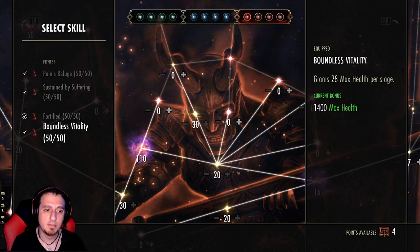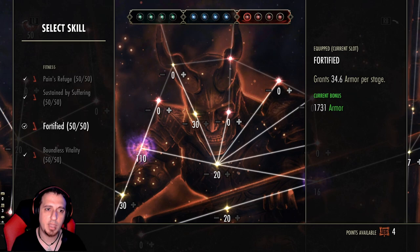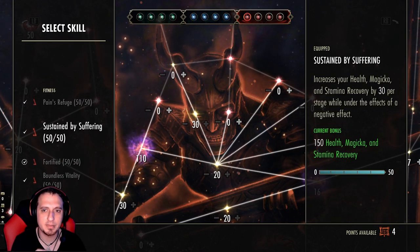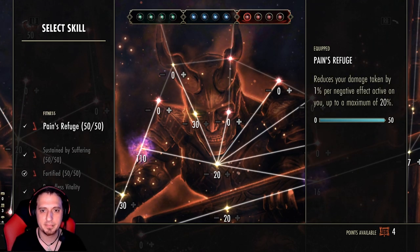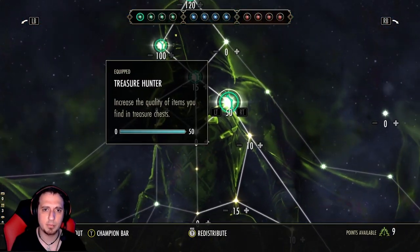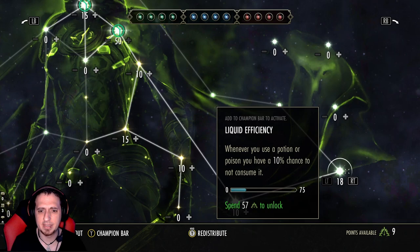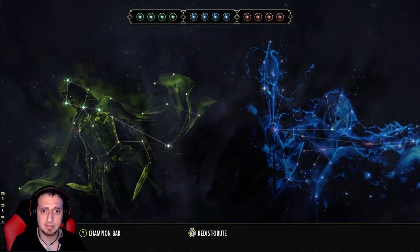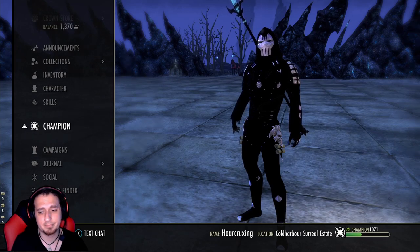We're also running Sustain by Suffering, Fortified, and Balance of Vitality to have a strong neutral game — passives that help you all the time, not just in specific situations like breaking free. In the Green tree, if you can spec into Liquid Efficiency, do so — the rest of the abilities in that tree really don't affect PvP.